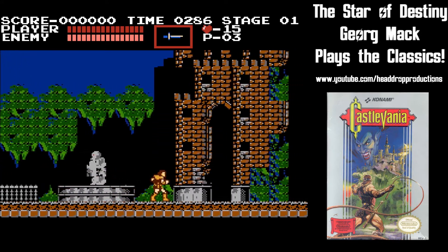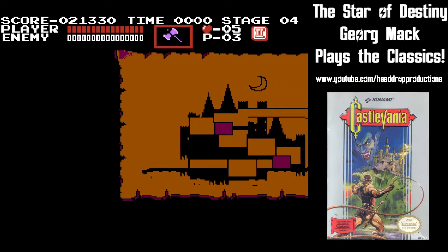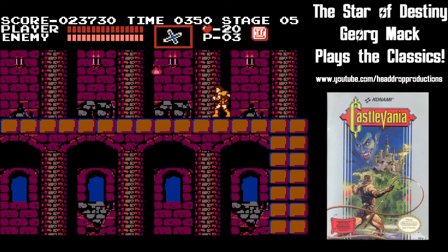Simon starts stage 1 outside Dracula's castle and works his way through. Every three stages is a boss. The phantom bat guards the entrance to the castle — he is easy with the axe. You then move on to the chapel, which introduces everyone's least favorite enemy: the flying Medusa head.